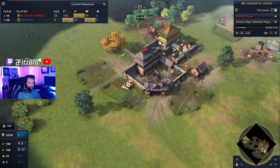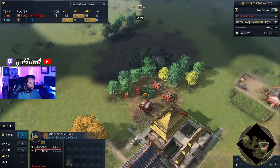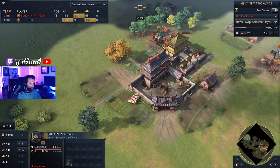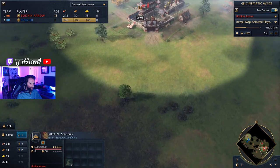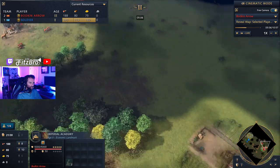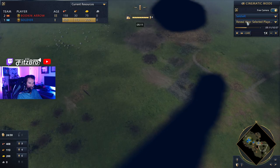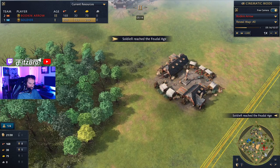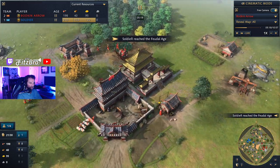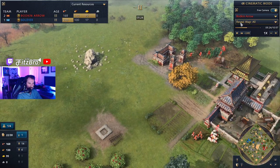Bodkin Arrow has already hit the second age well ahead of Soldier. He's not getting any stone — usually early stone is an indicator of going for a second town center. After revealing the map, we can see his stone was hiding in plain sight right there. So he's got his stone and is working on his next moves.